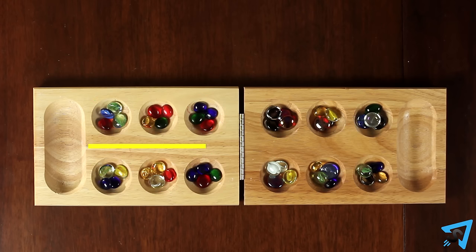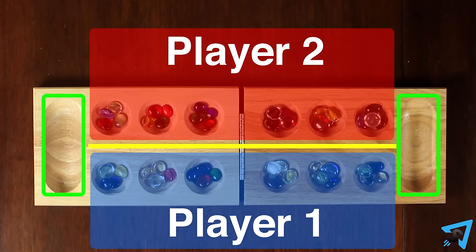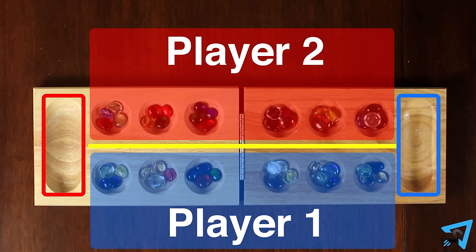The board is divided into two rows of six pockets each. Each player controls the six pockets on the side closest to them. The two larger pockets are called Mancalas. Each player owns the Mancala to the right of their row.